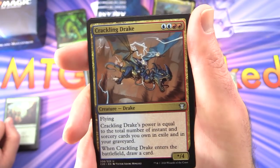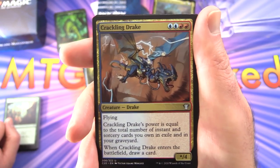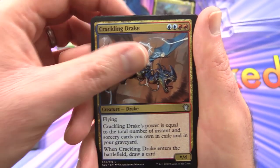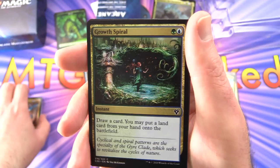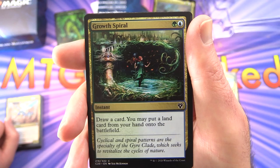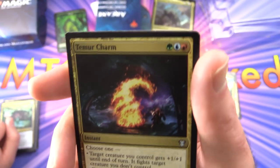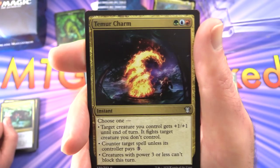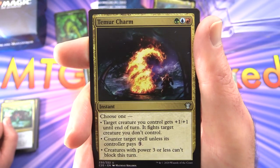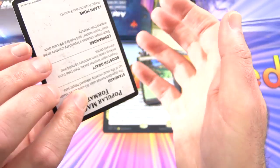Crackling Drake — creature Drake, star power for four with flying; its power equals the total number of instant and sorcery cards you own in exile and in your graveyard, and when it enters draw a card. Growth Spiral — instant for two; draw a card, you may put a land card from your hand onto the battlefield. Temur Charm — instant for three in Temur colors; choose one: target creature you control gets +1/+1 and fights target creature you don't control; or counter target spell unless its controller pays three; or all creatures with power three or less can't block this turn.